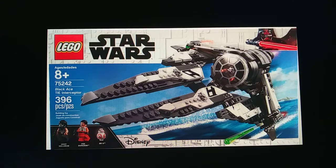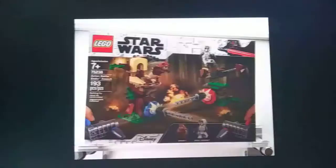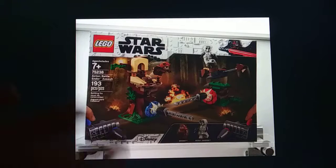Here is the assault set, number 75283, which has 193 pieces. It will come with only two minifigures: a Scout Trooper and Wicket the Ewok. I was kind of hoping for something more and I'm a bit disappointed with what LEGO has done with this particular set, but it is what it is.